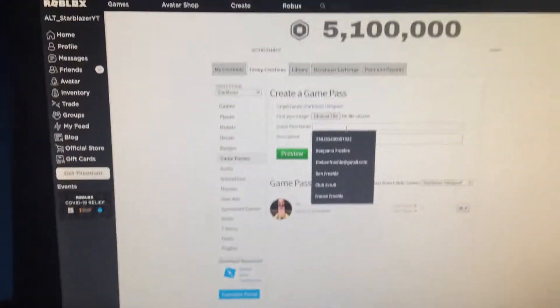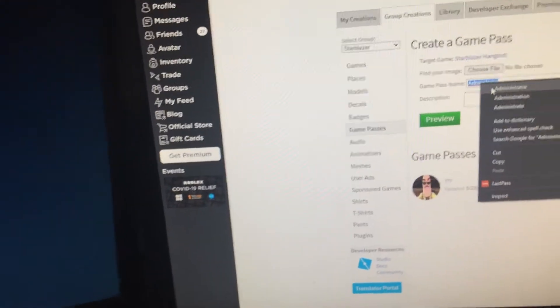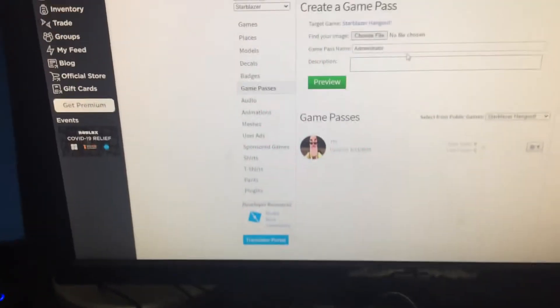Try to just have one random game pass. Add a game pass and name it something you will not expect. I can't type while holding a phone, so let's set it down. Name it 'Administrator' — I spelled it wrong at first, but there you go: Administrator. Now just write a description like 'Free admin' or something like that. Have administrator. Then when you do that, select a file like a picture or something.